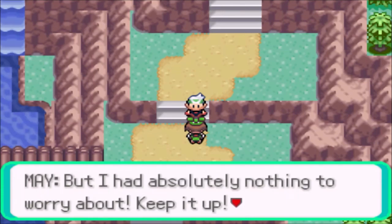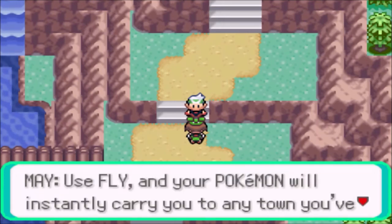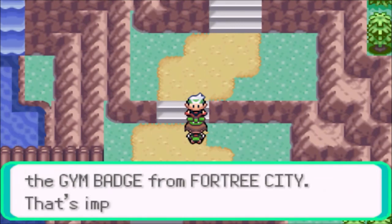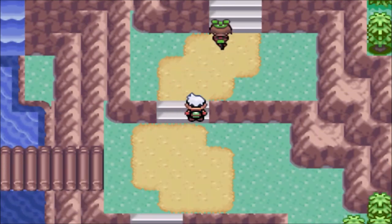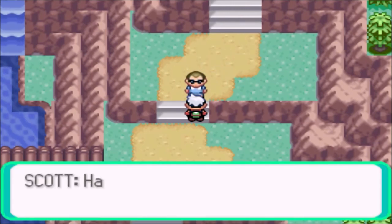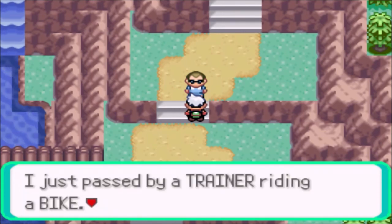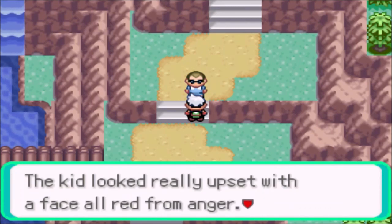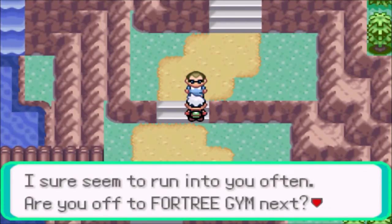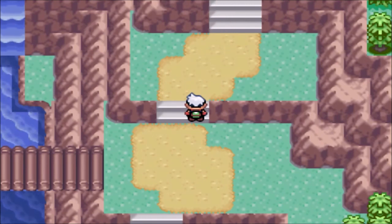I had absolutely nothing to worry about — keep it up. And the rival gives me a present. It looks like we got HM02 Fly — and we can't use Fly unless we beat the next gym. I kind of just skipped through that whole thing, and while I was skipping it, sunglasses guy had to appear. He says way to go Peter — you just beat that trainer riding on a bike who looked really upset. He mentions running into me often and asks if I'm going after the Fortree Gym next. He expects me to do well, and off he goes.